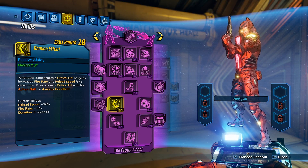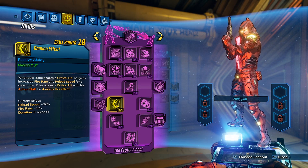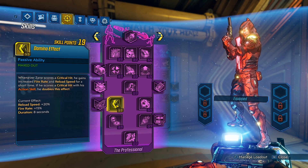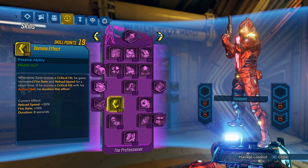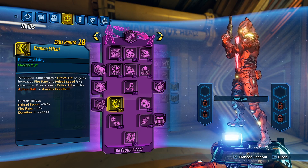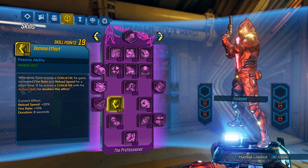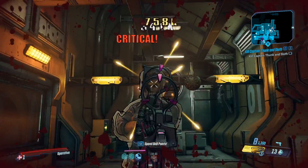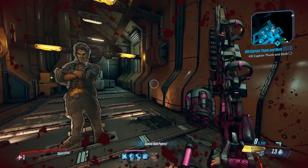Next up, Domino Effect: whenever Zane scores a critical hit, he gains increased fire rate and reload speed for a short time. If he scores a critical hit with his action skill, he doubles this effect. When you max it out: reload speed 20%, fire rate 15%, and duration 8 seconds. So if you hit a crit with the Mantis Cannon, you're going to get 40% reload speed and 30% fire rate. The Maggie's reload speed is 1.9 seconds. Hit a crit — a little bit faster. Hit a crit with your Mantis Cannon — yeah, even faster. It does increase your fire rate too.